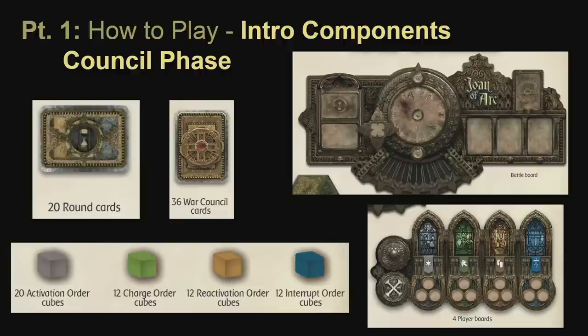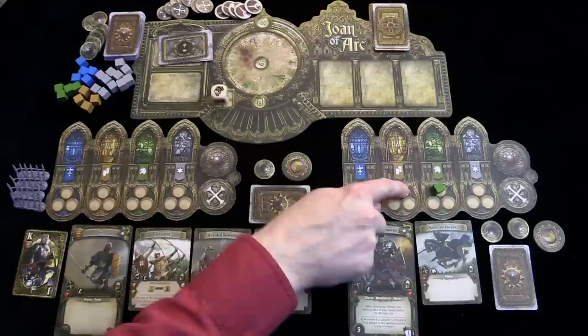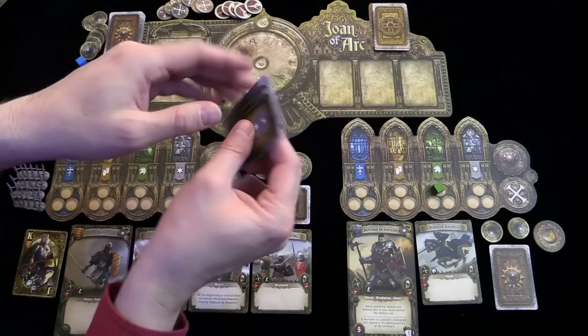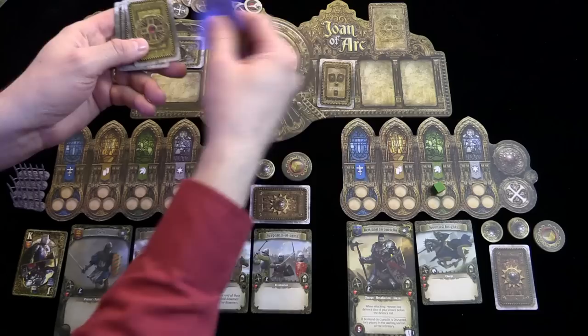The components for the introductory scenario will also be used for the console phase. Here you have the battle board with the round cards, the war council cards, each player will have a player board, and here are the order cubes. The introductory scenario, as in other scenarios, may require you to stack order cards in a particular order, one of which will be revealed each round. For the introductory scenario, war council cards are also stacked in a particular order, two of which will be revealed each round — normally three are revealed.